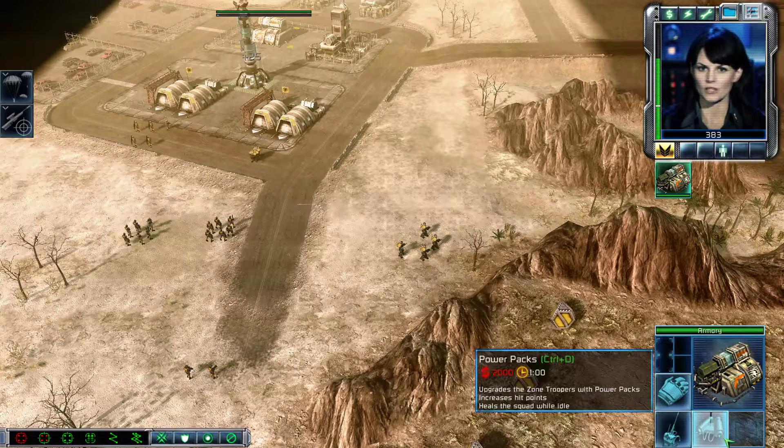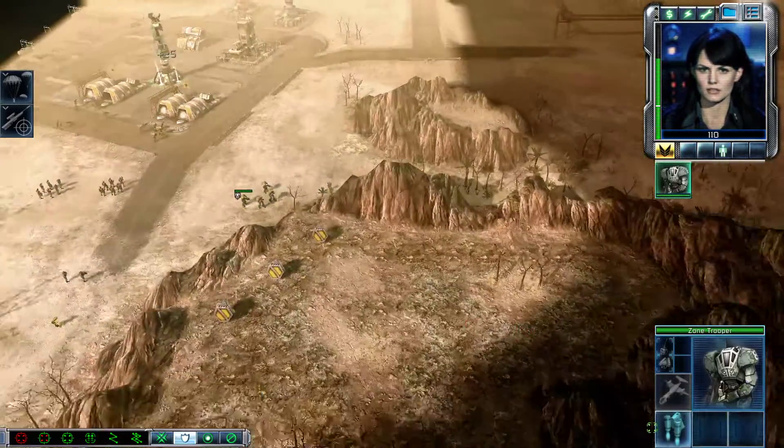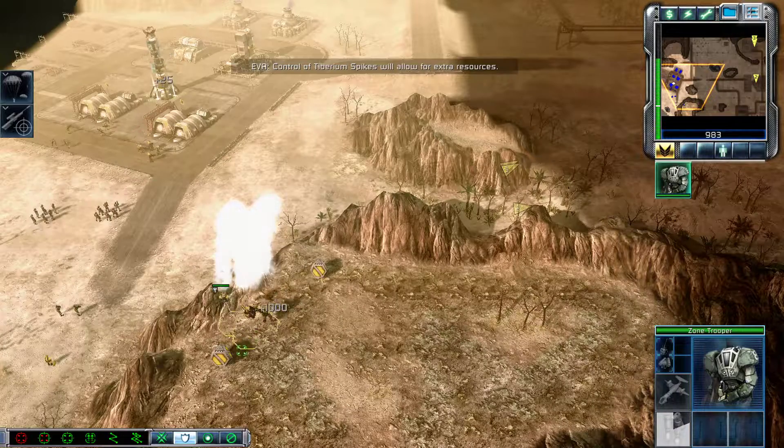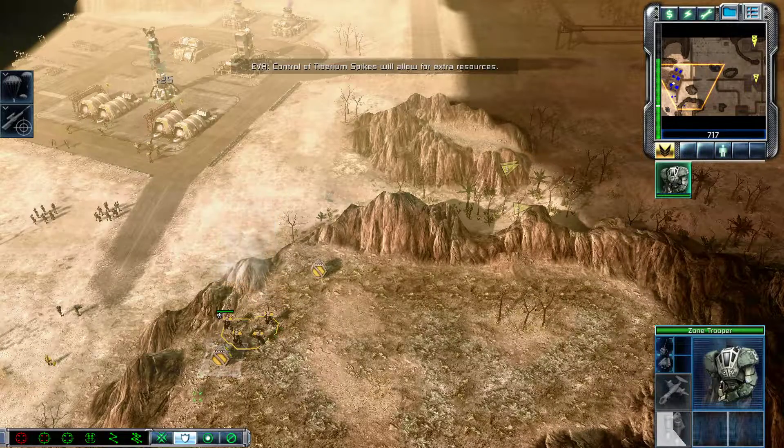Take out that facility and see what I'm telling you to uncover. I didn't realize — I thought that was their jump pack. No, it's just power packs that heal them when idle. Appears to be manufacturing Tiberium. Let's get that. Control of Tiberium spikes will allow for extra resources. That would have saved me in the last map.